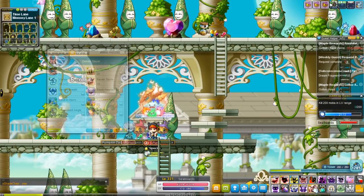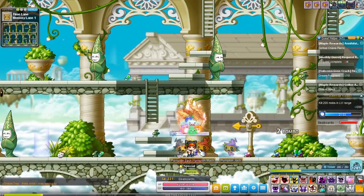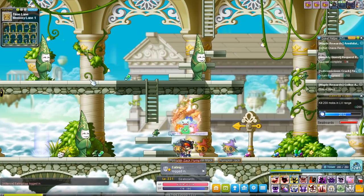Vortex of Doom is another pull and rush skill at the same time — it creates chains that expand out in front of you and drags enemies in. If it didn't kill the mobs it would pull them into the center, so what a lot of people like to do is use Vortex of Doom and then Judgment to smack them all when they're together.